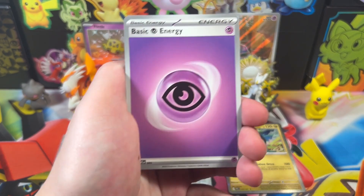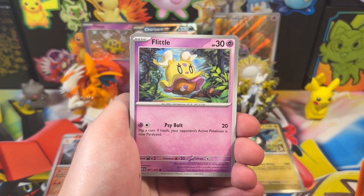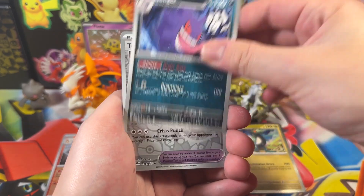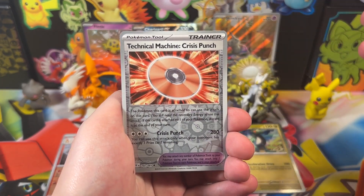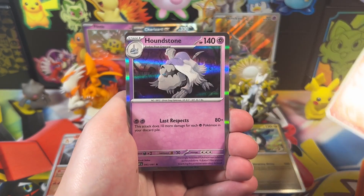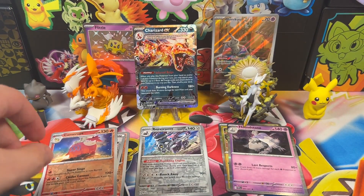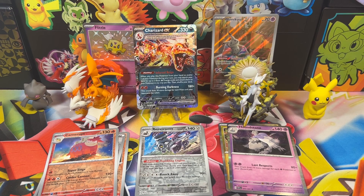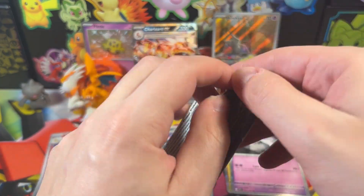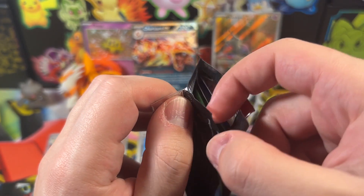We got a Paldean Wooper, Tandemaus, Mankey, Flittle, Swoobat, Electric Generator — one of those very playable cards — and Gengar. Why is Gengar only an uncommon? Hashtag justice for Gengar. TM Crisis Punch. No shiny. Why is it an uncommon — kind of sus. Our rare is a Houndstone, another double. That's kind of crazy — all of our holographic rares so far have been doubles. Very disappointing, at least in this opening, though obviously everything in the first opening was new since I hadn't opened the set yet.